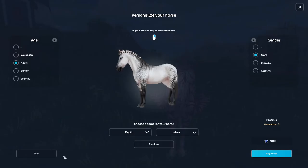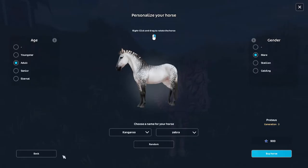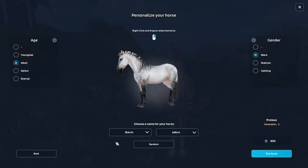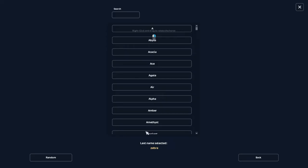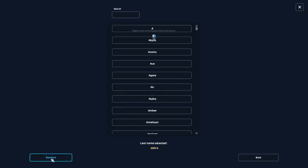Let's try random names. Depth... copper... I need something cute that would match with zebra. A cloud zebra — that just doesn't match. Why do I keep seeing 'iron' so much? Chocolate zebra. They just keep giving me names I've seen before. Spirit zebra...